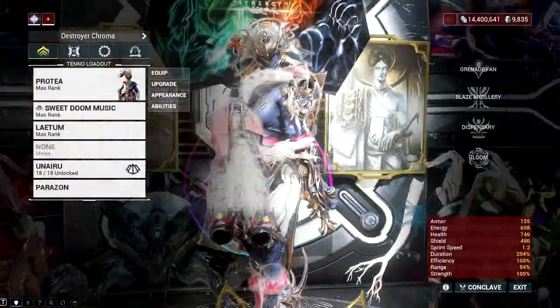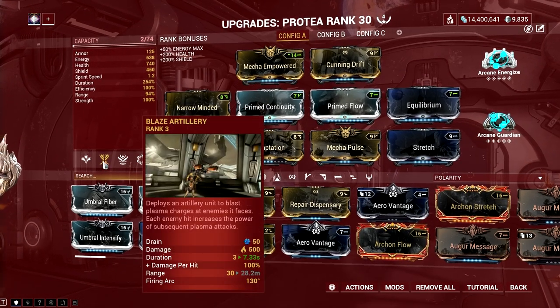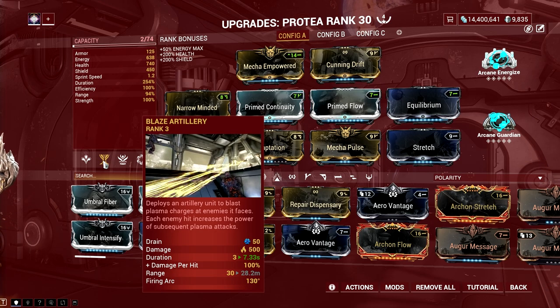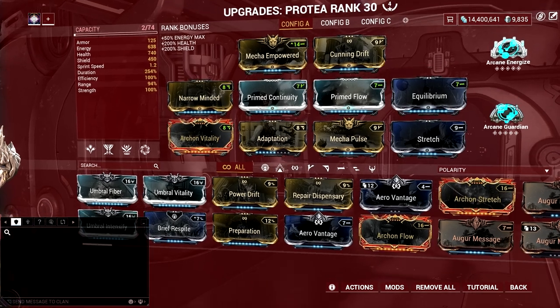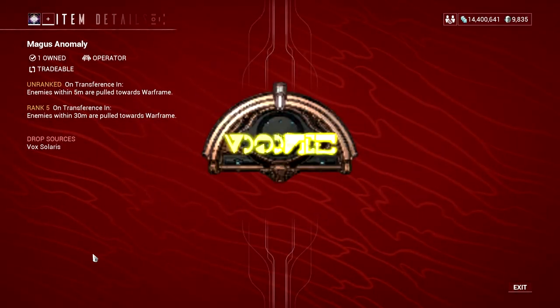For the Prutea build, it's all about duration. Why so much duration and no power strength? Blaze Artillery scales better with duration — the longer it's in the field, the more damage it deals. The major rule though is that you need to group enemies together to be more efficient with the damage stack of the turret, which is why I highly recommend adding Magus Anomaly to your build.